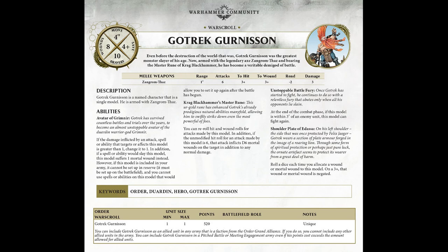He is a berserker, so here we go — Unstoppable Battle Fury: at the end of the combat phase, if this model is within three inches of an enemy unit, this model can fight again. If you've gone in and taken off models and they're still around, or if they've moved out of position and you are within three inches, you could move straight into another unit — he's going to bounce around a bit. With three-inch bouncing into another fight, that's where he makes up his difference. And then the Shoulder Plate of Death: roll a dice each time a wound or mortal wound is allocated to this model — on a three-plus it's negated. So he's got a four-plus save and a three-plus wound negation — he's a boss.